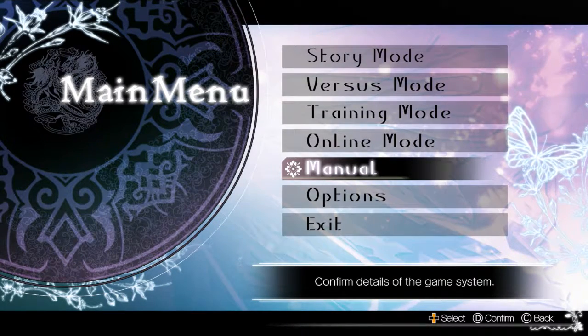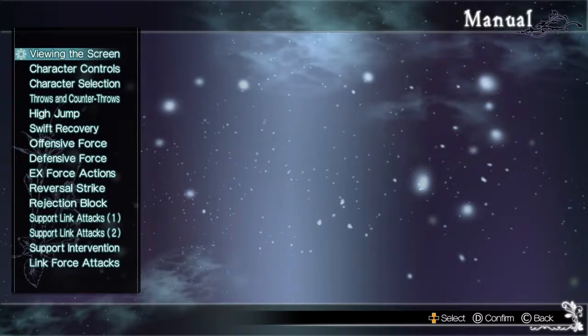Moving back to the main menu, we have the manual, which is pretty much the only tutorial we're going to get. It covers everything — going through the HUD, the controls, character selection, all of the mechanics. These are not really that hard to understand. And while it doesn't seem like there are a lot of mechanics, that doesn't make it bad. I think simpler games are better, at least to my personal taste, so this is just right up my alley.